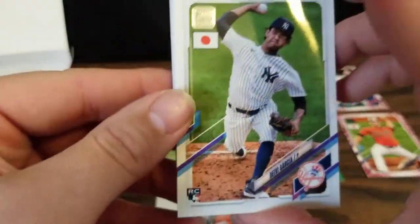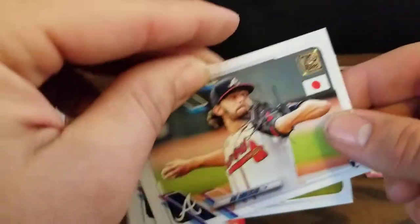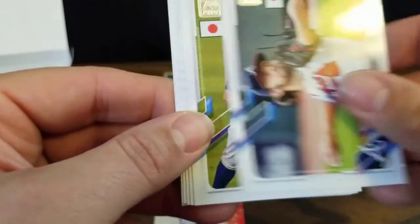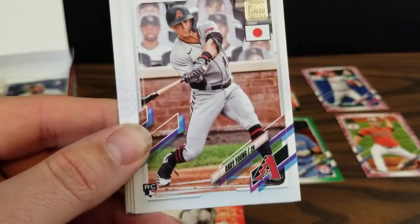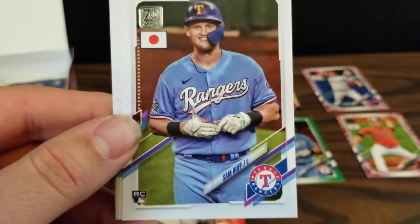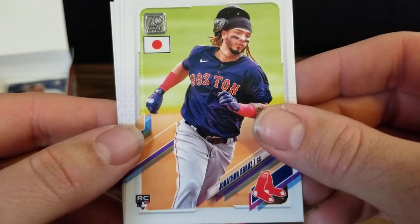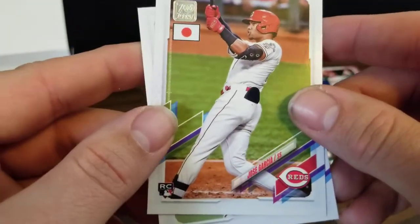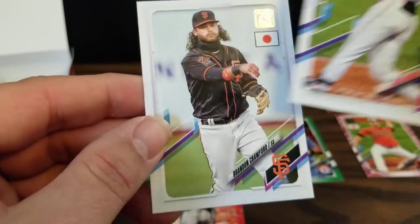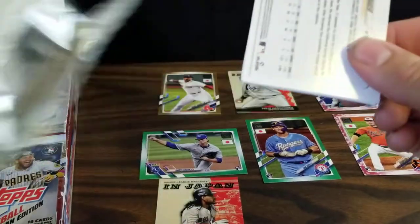Next pack — a Deivi Garcia rookie card, a Whit Merrifield, rookie card of Ian Anderson, a George Springer — hopefully he can stay healthy and play a full season for the Blue Jays to start earning that contract — rookie card of Andy Young, rookie of Sam Huff, Jonathan Aranda rookie card, a Walker Buehler, a Jose Garcia rookie card also known as Jose Barrero, and a Brandon Crawford for the Giants, who really had a power surge last year. We'll soon see with the season less than a week away.